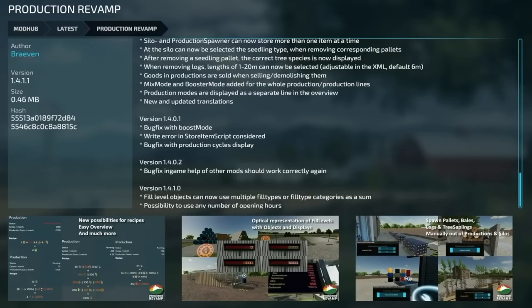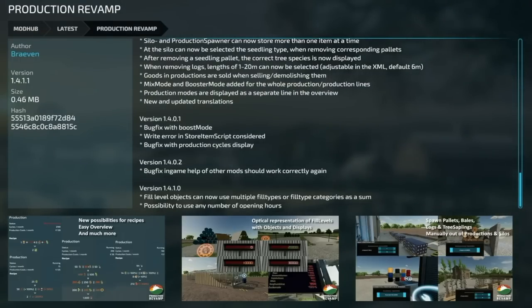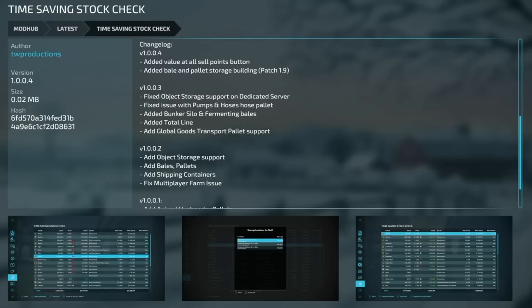Third is an update to Production Revamp, version 1.4.1.1 — fill level objects can now use multiple fill types or fill type categories as a sum, plus a possibility to use any number of opening hours. The last mod today is Time Saving Stock Check version 1.004 — added a 'value at all sell points' button and added bale and pallet storage building from patch 1.9.